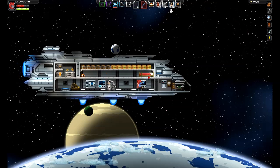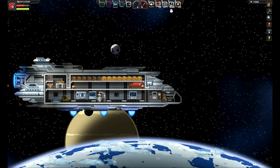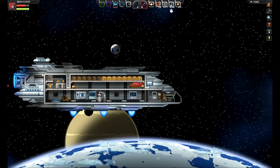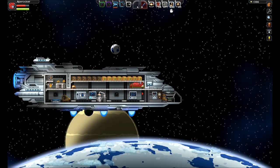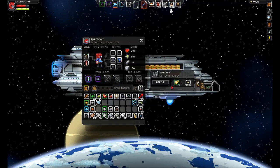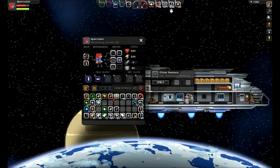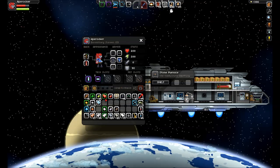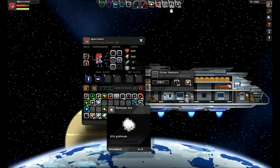We're going to jump up here and get a little bit of nappage going on while we think about getting a little bit of healing going on. We're going to go down to the planet surface and make sure any smelting is going that we need. We've got some copper we can smelt, and silver, we can smelt that too.